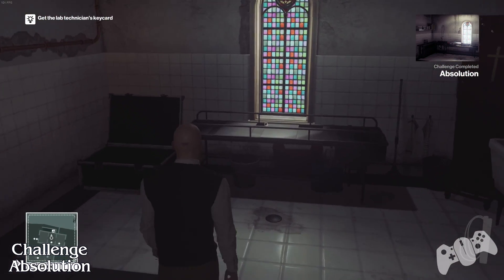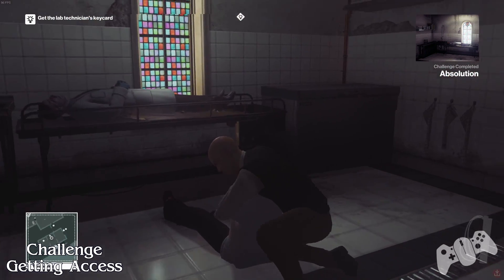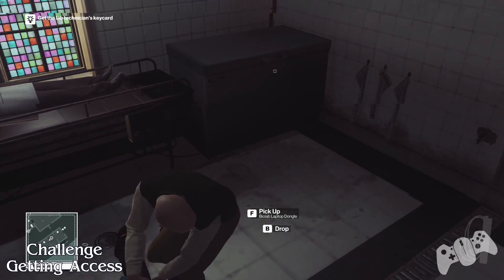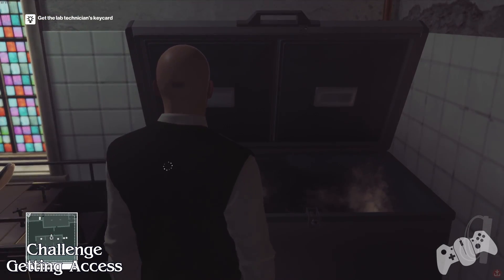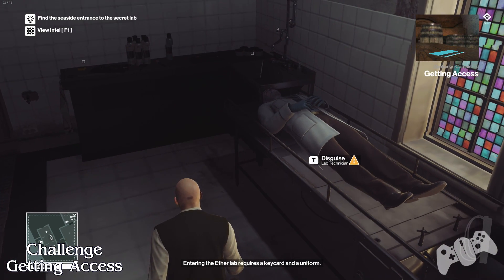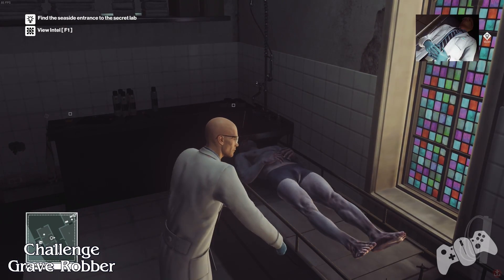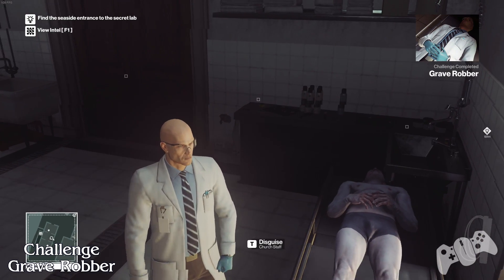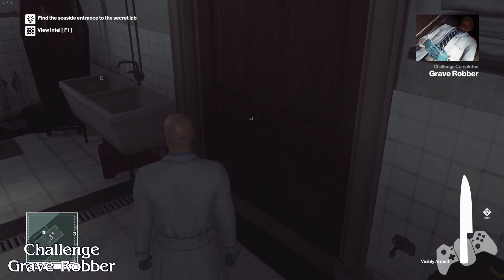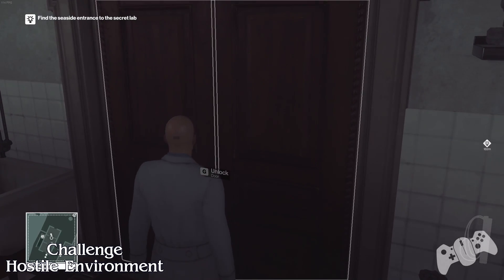All of this is new to me as I'm recording, so I have no idea what to do so to speak. Once you get the absolution challenge, you will have to get the challenge called getting access — this is for picking up the keycard after you have subdued her. Then as soon as you pick up the scientist outfit from the dead scientist, you will get a challenge called grave robber.